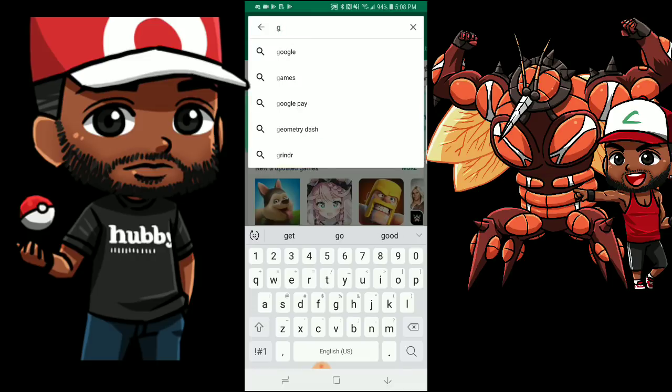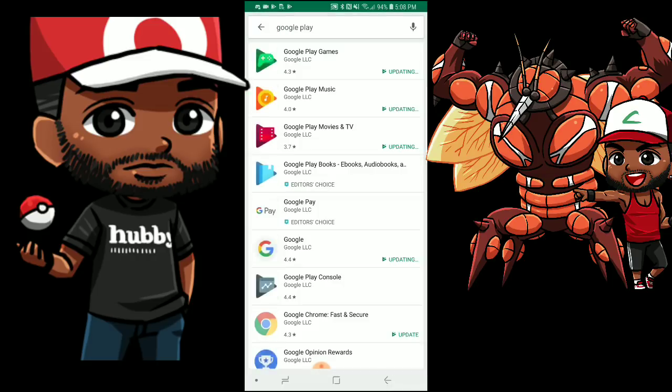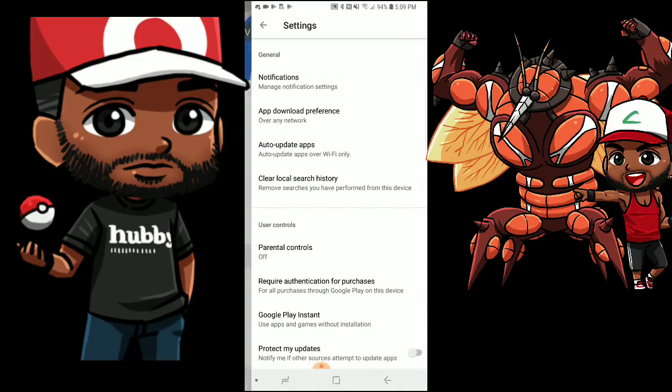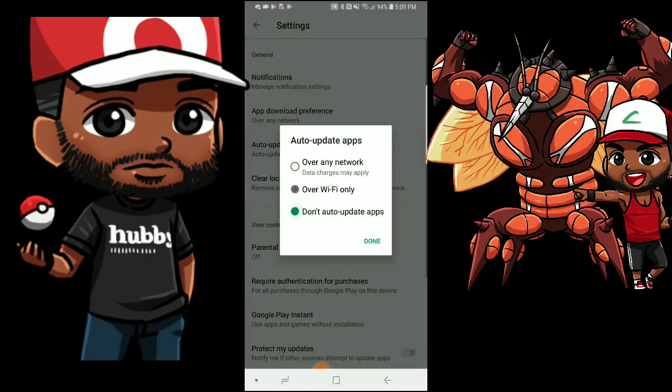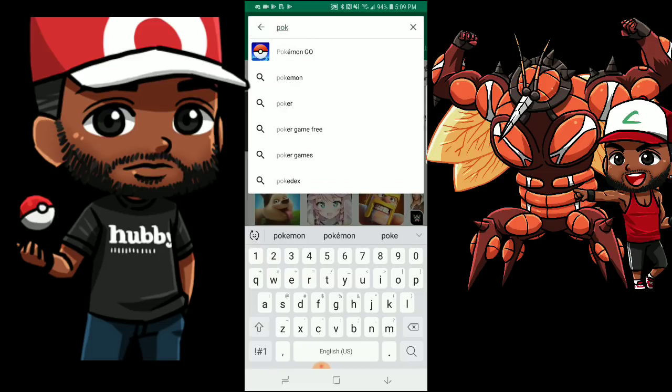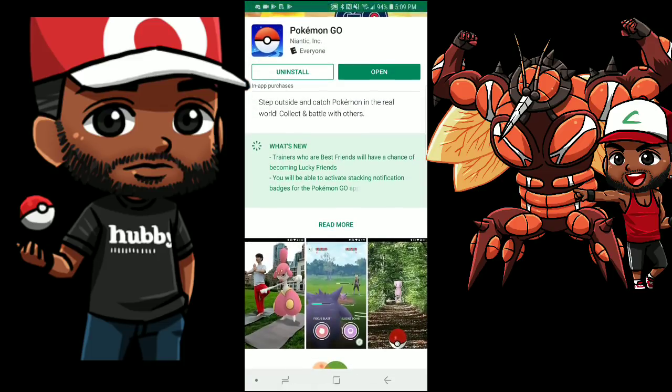The reason I just went ahead and opened the Play Store — I'm gonna show you something. Google Play Services — as you can see I open it up, it's automatically updating my stuff as soon as the Play Store opens. I keep saying it: if you're gonna spoof, close your Play Store out. What's gonna happen is, even if you got auto-updates turned off, some things are gonna automatically update. No matter what you do — I'll turn it off, Wi-Fi only, I'll turn it off — but it still updates your stuff very sneakily.